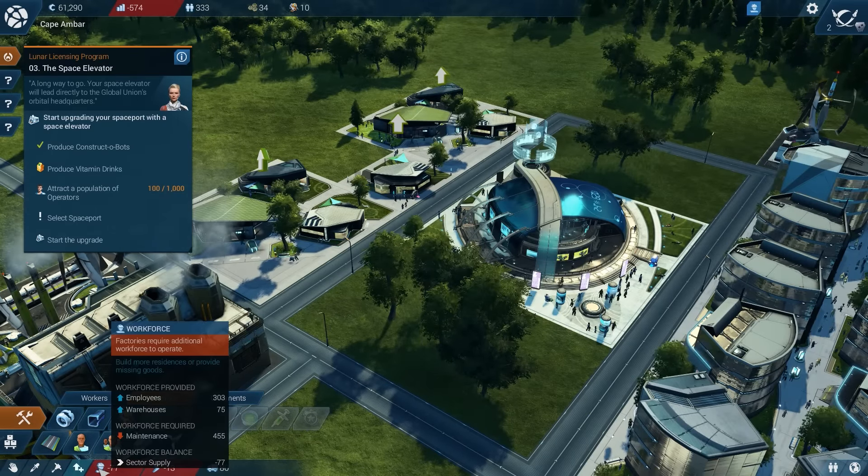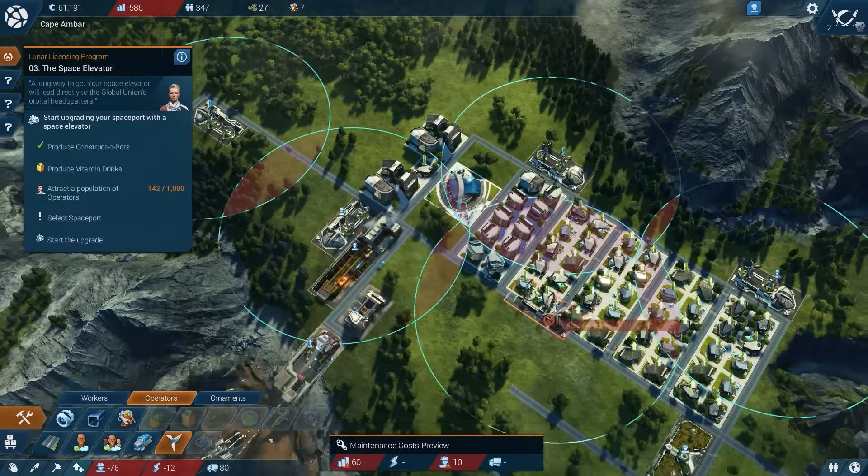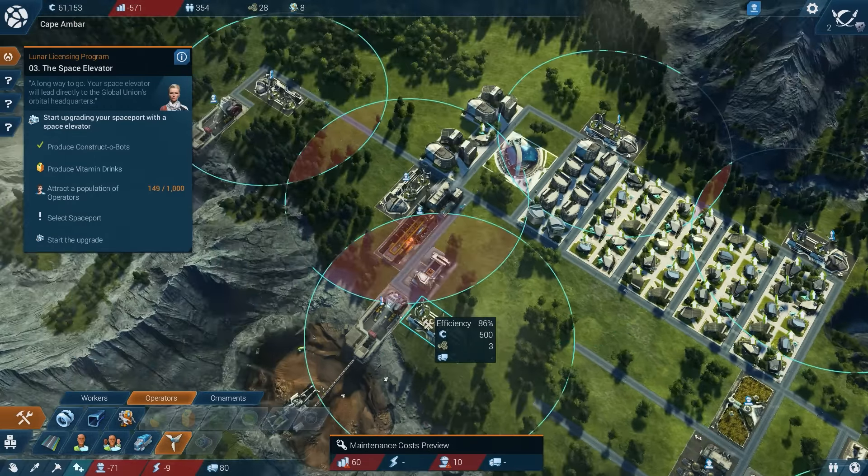And we're about to catch up on energy and people here very soon. Let's go ahead and upgrade to an even bigger large residence. And hopefully that should take care of our worker needs. Then we just keep having to spam more and more wind turbines to make up for the energy deficit.